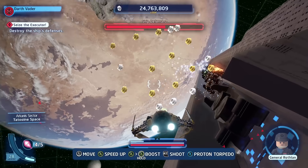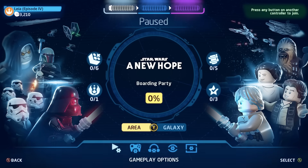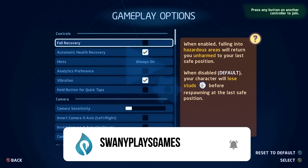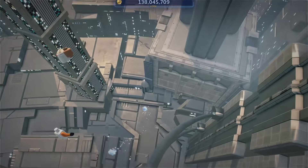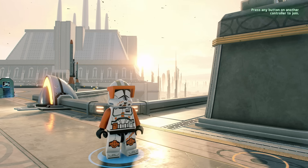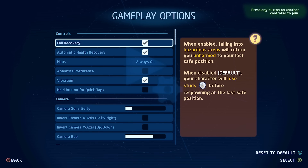The first tip is the fall recovery setting. Everyone that plays LEGO Star Wars wants to make a lot of studs and one of the points of this game is to save up as much currency as possible to purchase all the different characters, spaceships, and outfits. If you go to settings and toggle on the fall recovery setting, you will no longer die from fall damage. It will just teleport you back to safety and keep all of your studs intact. If you want more of a challenge, leave it off, but if you want to save money then turn it on.